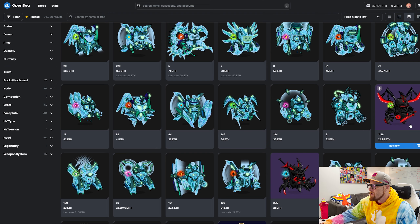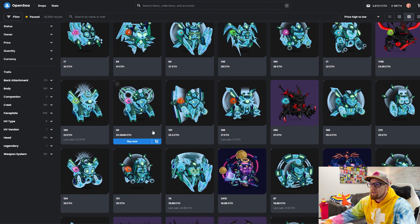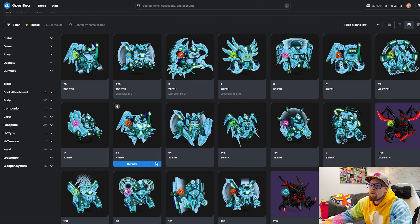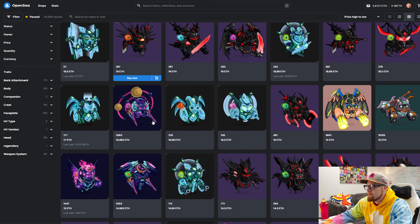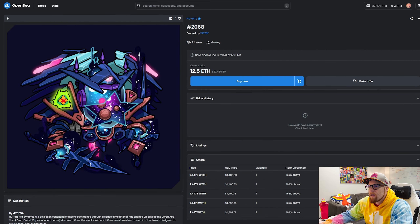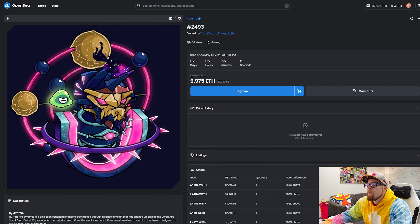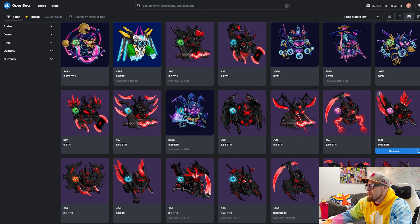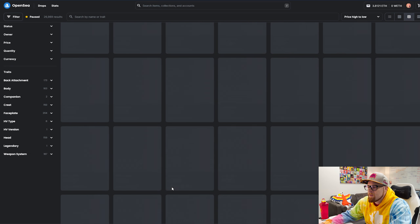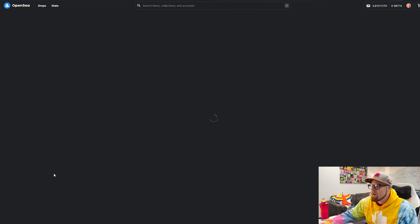These are the Reavers right here — the red and black ones. These are the Celestials. And these are the Holos. However you want to pronounce it. That one's pretty cool looking and that's not even a super rare one. A lot going on, but I'm here for it. I love it. I wish I could afford one of these cool ones. This one looks like it's got planets going on. All of them look super unique. I could sit here all day during this video and just admire the art behind these.